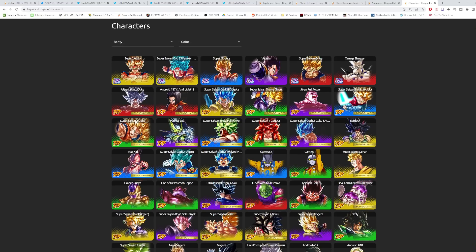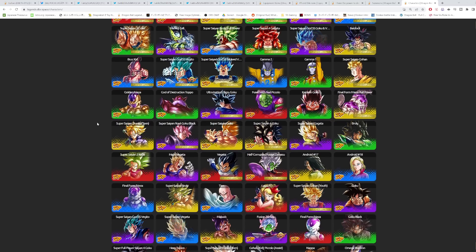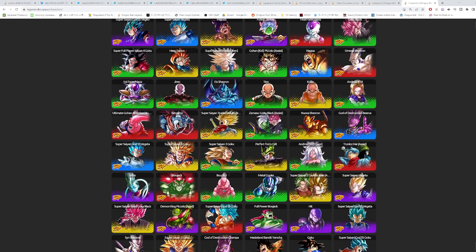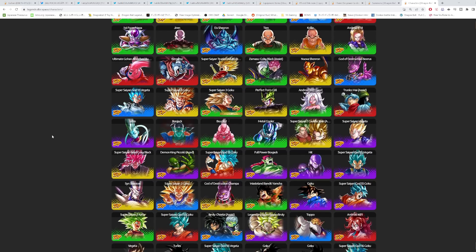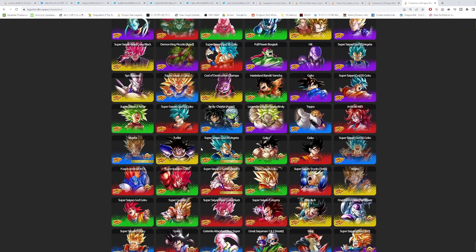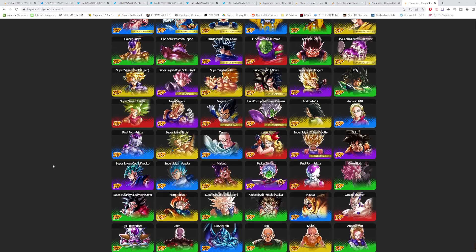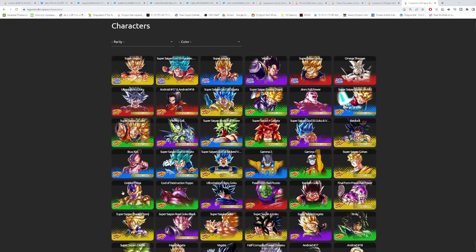Looking at the green characters you'd actually target with Jiren: Dragonfist Goku is the most prominent, showing up in maybe 40-50% of matches. Super Saiyan 4 Gogeta I almost never see anymore. Golden Frieza appears maybe 15% of the time. Zenkai LF Green Vegeta is another viable target. New Trunks barely gets used — in 60 or so fights over the past few days I only saw him three or four times. Goku Black and Zamasu I almost never see either.